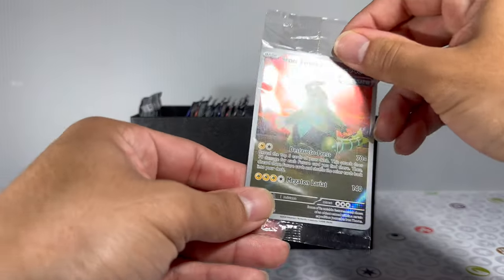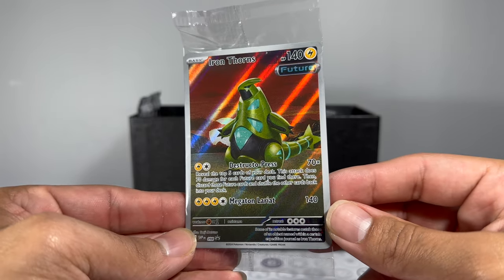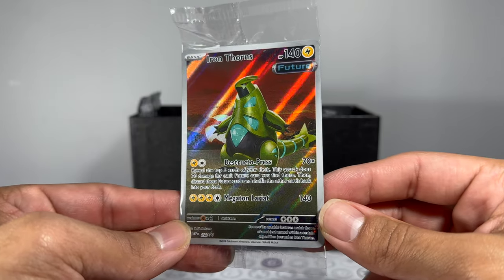The first thing that catches my eye is the promo card. For this ETB you get the promo card of Iron Thorns, which is actually the future form of Tyranitar — one of my all-time favorite Pokémon. What a sweet promo to throw in there.